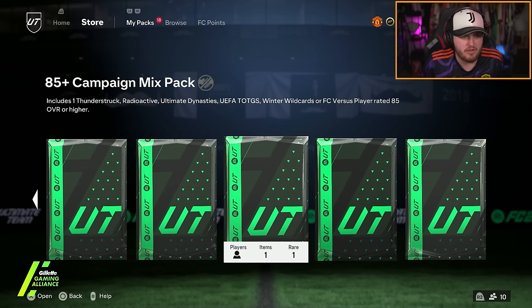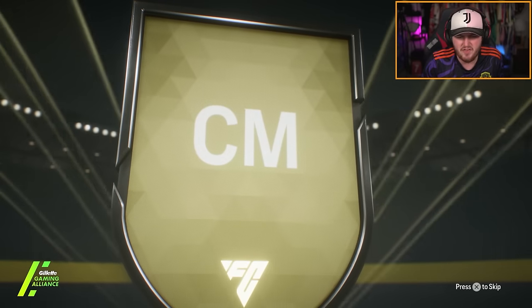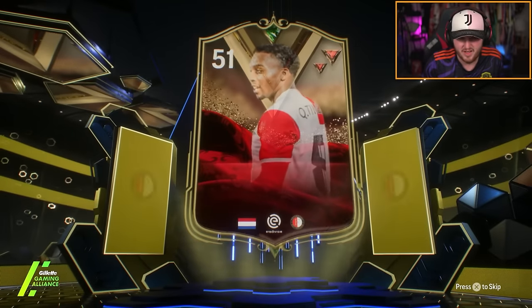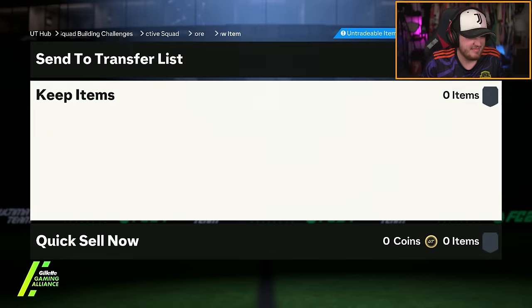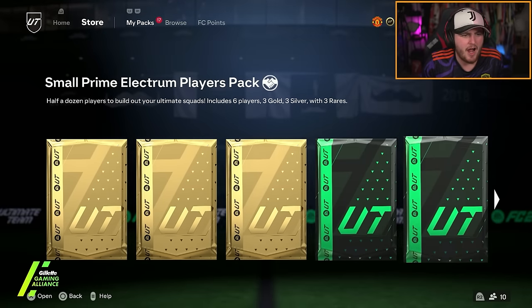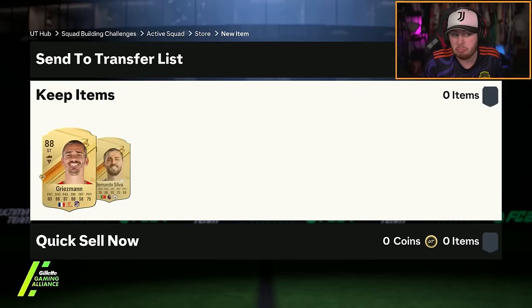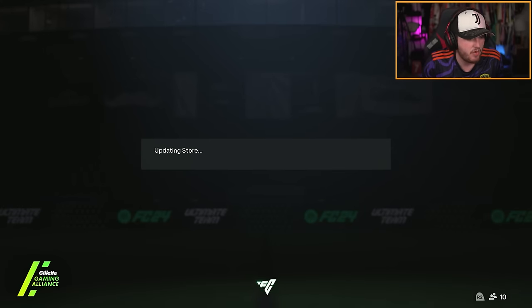Now for the rest of my Champions rewards. 85 plus mixed campaign pack first — we've got Quint and Timber. Then 85 times two: tradable, hopefully Mbappe — it's Griezmann and Bernardo Silva. Not bad, couple of tradables there, probably a decent amount of coins. We also have a 50k and an ultimate pack.